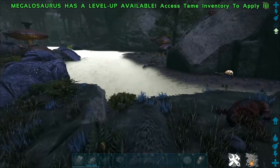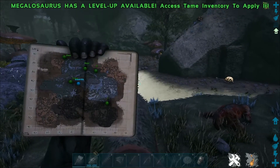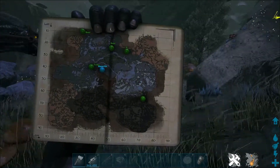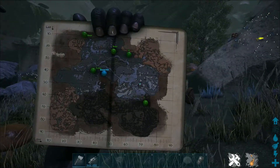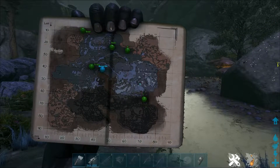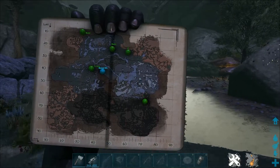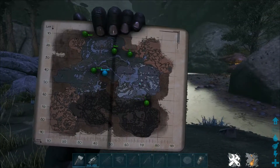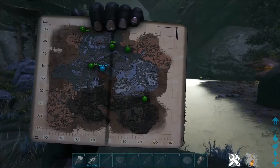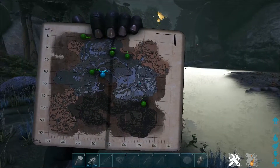The first method is by harvesting crabs. Crabs are found along many of the lakes on the Aberration map. As you'll see in the green area of the map, the central sort of top area, there is a whole load of blue lakes, and every one of these lakes has got crabs all along it — there is not a single lake along here without crabs.